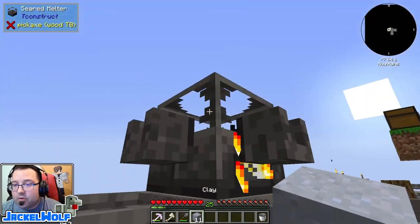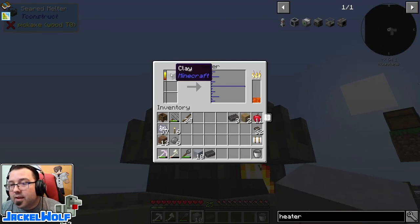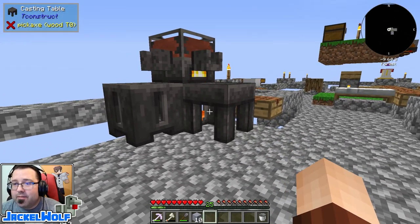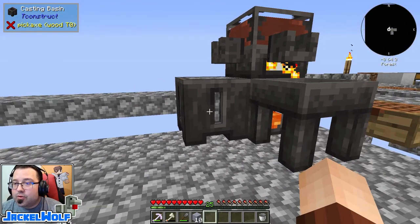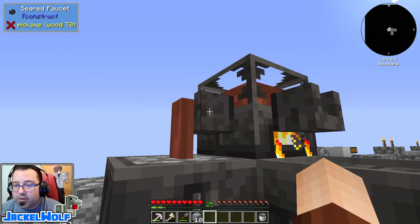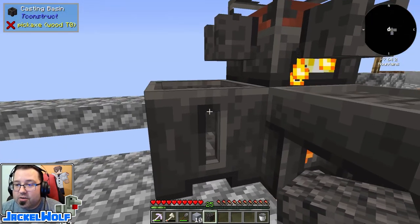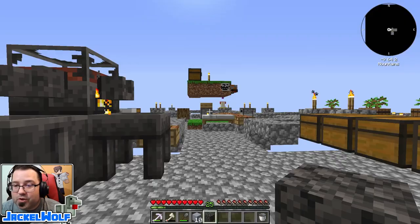We can actually put clay in the melter for the moment and it will melt down into molten clay. In previous versions we were able to use molten clay to make temporary casts — that's no longer available in this pack — but what we can do is take the molten clay, put cobblestone, stone, or stone bricks into the smelter, pour that molten clay on top of it, and there you go — we now have seared cobblestone. This is another way of making seared bricks: pour molten clay on top of regular stone or cobblestone and you'll end up with a seared version, which is really good.